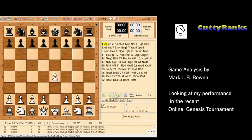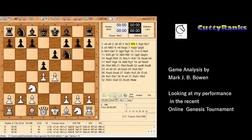In this game I played e4 as white, my opponent replied with e6, I played d4 trying to grab the center and he replied d5. I opted for the Winawer variation of the French Defense, but my opponent did not play bishop to b4 — the normal Winawer move — instead he played knight to f6, opting for the Classical French.